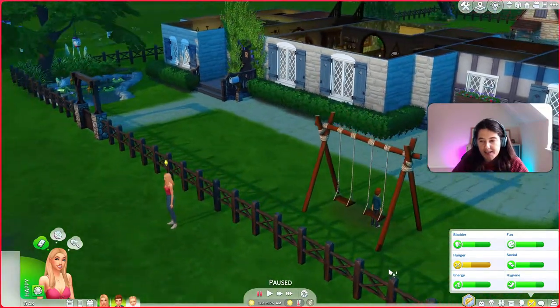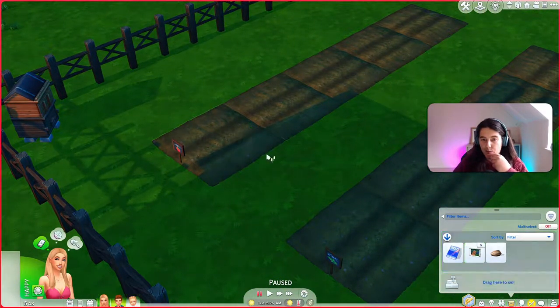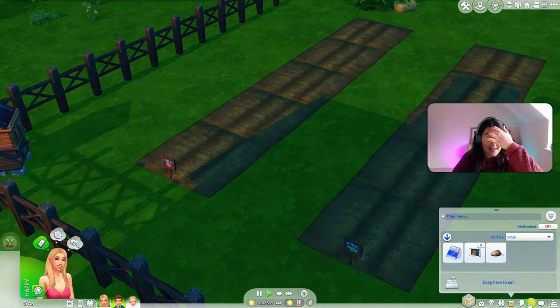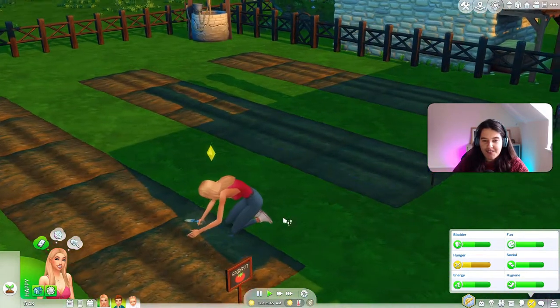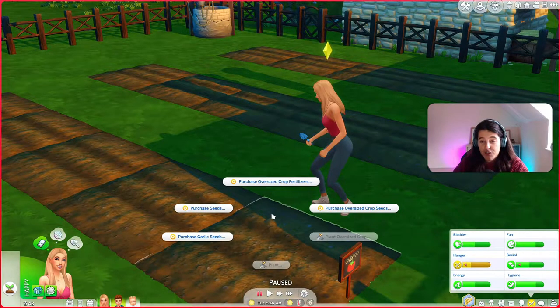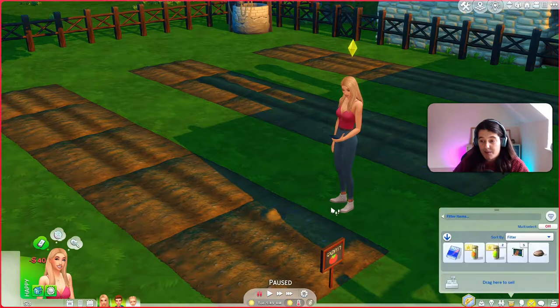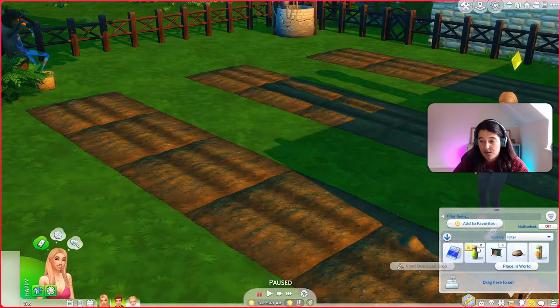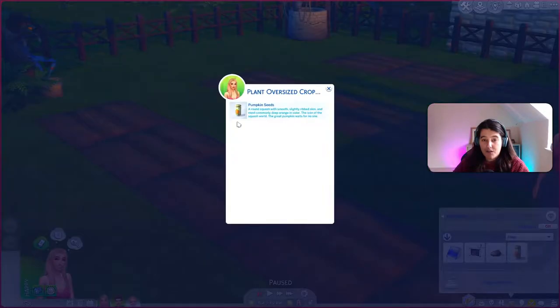We're back home — it's 5:26 a.m. I think what I'll do is plant the choco berry. Can you plant things in this normal plot? I think so. I think we're gonna plant the choco berry rather than eat our one choco berry. She's probably not enjoying getting her jeans dirty — these are probably designer jeans that cost her a lot of money. We can purchase oversized crop seeds — let's go for some pumpkins and some watermelons. We can't even afford both of those, so let's go for two lettuce. We're gonna plant oversized crop lettuce, oversized crop lettuce, and oversized crop pumpkin.